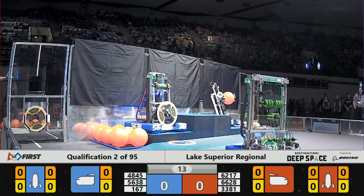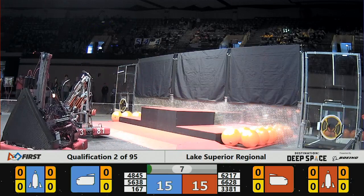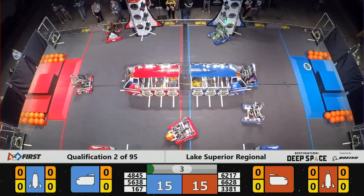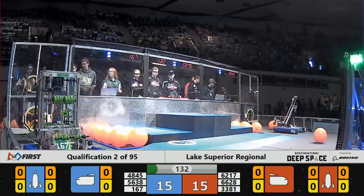We're into Qualification 2, Sandstorm, 15 seconds. Red Alliance and Blue Alliance going for two Level 2 HAB exits towards six points each. Looks like they're currently tied, 15 apiece. Now is the end of the Sandstorm mode as drivers take their controls and they can now see their robots.